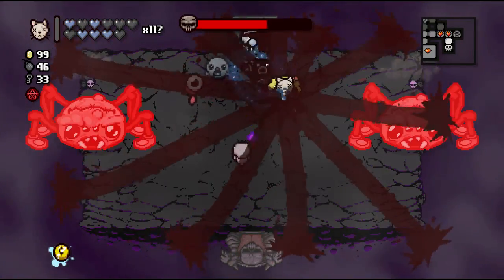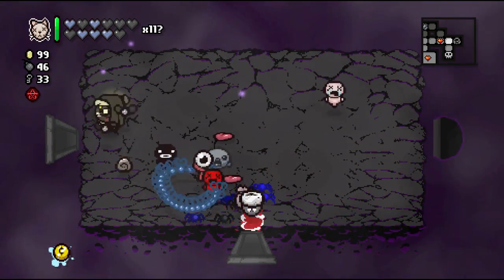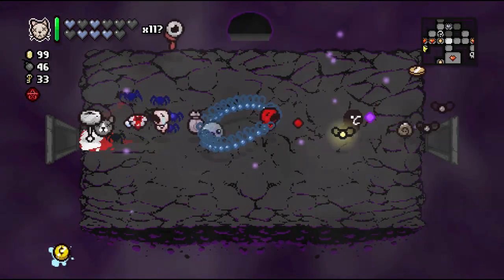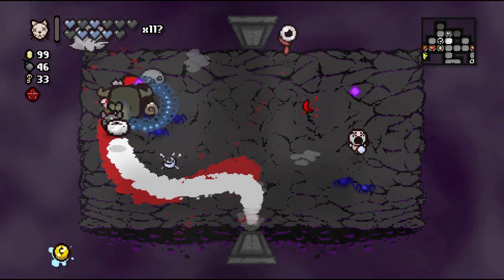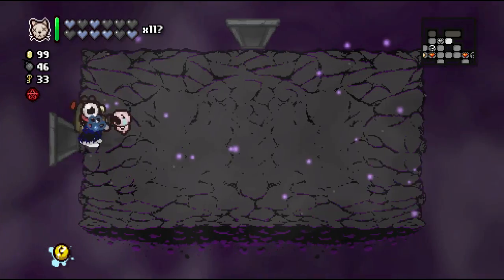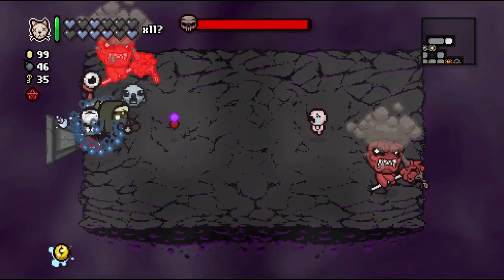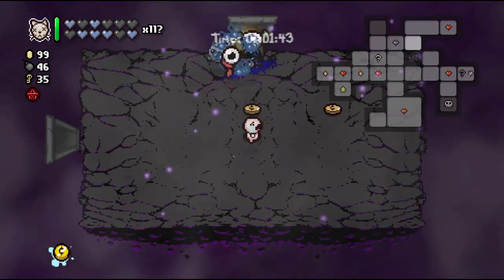We don't need an eternal heart. There's the boss — let's keep going and see if we can get any more items. Freakies — we're probably never going to use those. We don't have Guppy's Tail unfortunately so we never got a lot of chest drops. That was a waste — let's pick up one of these soul hearts. What else we got here — a couple cards, sure. We still have another room to go.